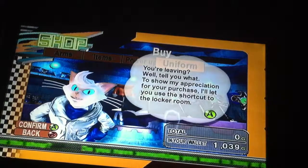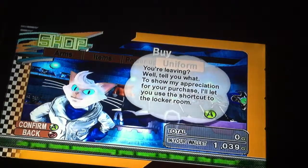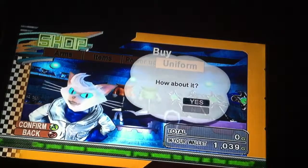I'm going to get out of here. To show appreciation for the purchase, Jimmy lets me use a shortcut to the locker room. We might as well do customization to be ready for the next round later.